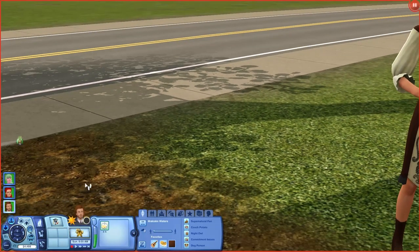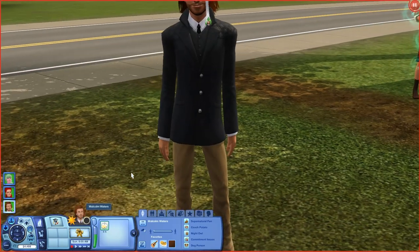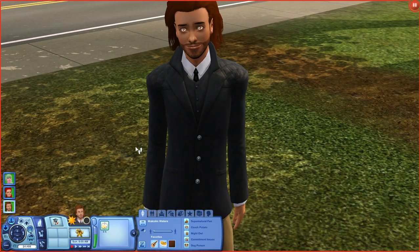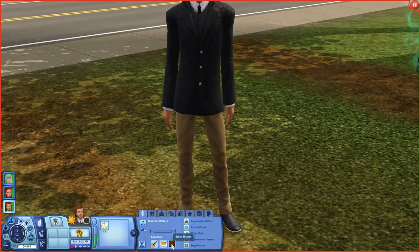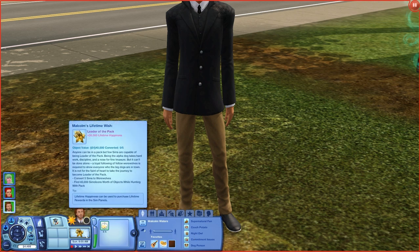This is our witch, her name is Elena Clay. She's brooding, daredevil, natural cook, evil, and mean-spirited. Her favorite color is white, favorite food is egg rolls, favorite music is pop, and her lifetime wish is Zombie Master — turn 10 different sims into zombies using the reanimation ritual or potent zombification elixir. And this is Malcolm Waters, our werewolf. He is a Supernatural fan, couch potato, night owl, has commitment issues, and is a dog person. His favorite color is spice brown, favorite food is macaroni and cheese, favorite music is indie, and he wants to be Leader of the Pack — convert five sims to werewolves and find 40,000 simoleons worth of objects while hunting with the pack.